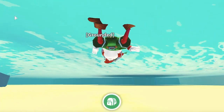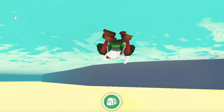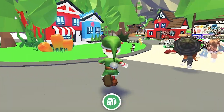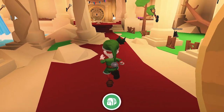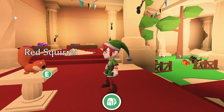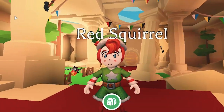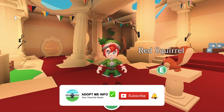Star rewards: Star rewards are a great way to obtain free pets. All you need to do is log in every day to earn stars. The more you log in, the more stars you will accumulate. Once you've collected 210 stars you can purchase a ginger cat; 400 stars gets you a toucan; 550 stars gets you a starfish; and with 660 stars you can get a golden egg that gives you either a golden unicorn, golden dragon, or golden griffin.